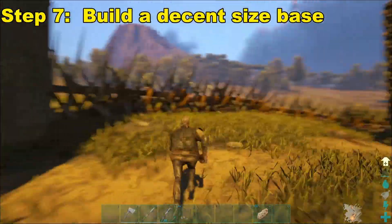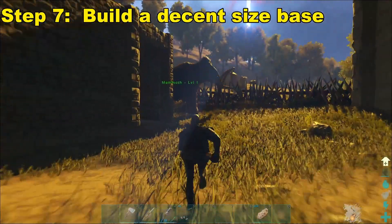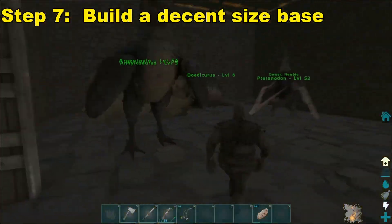Now that we have all the farming dinos, we're going to build a decent sized base surrounded by spike walls and a Behemoth Gate just to keep all of our dinos safe.